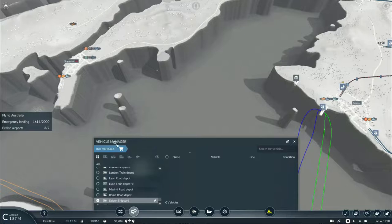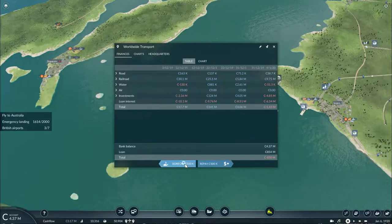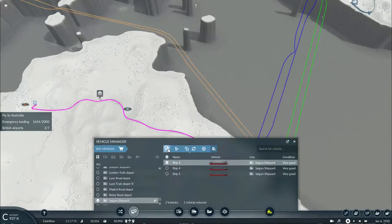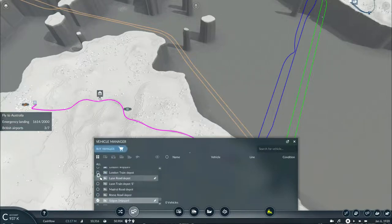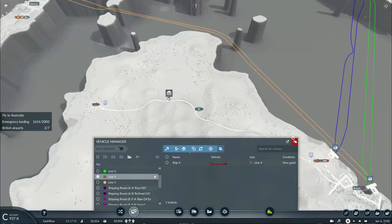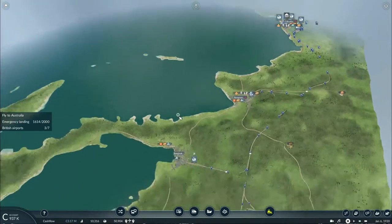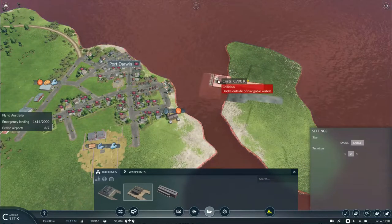Let's see how much I'll need for those four cargo ships — I'll need about nine million credits but I'll get it up to ten. This ship will carry rice, that one takes tools, this one picks up lumber. Now we need to figure out how to deliver fuel, as the only fuel source available is here in Calcutta. It will probably be too long to deliver fuel from there, so we'll have to connect to this fuel refinery here in Port Darwin instead.